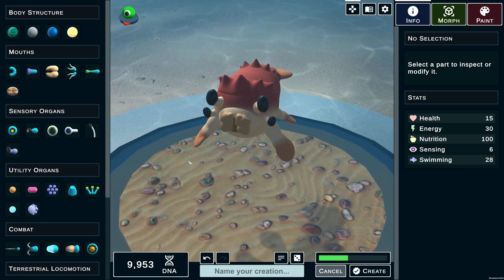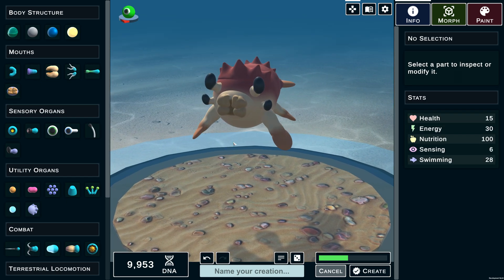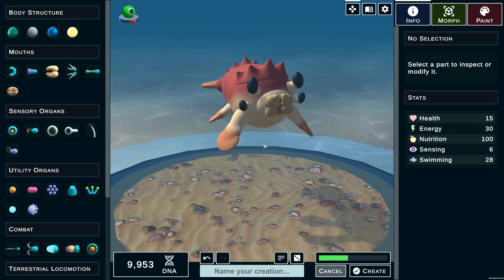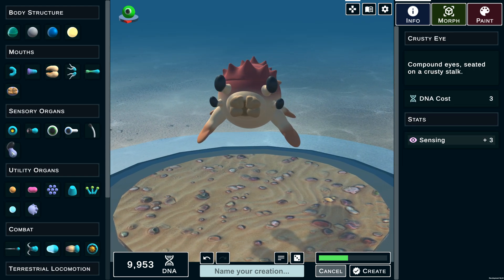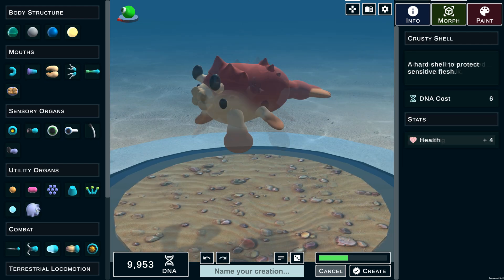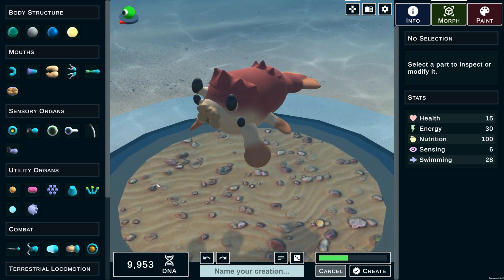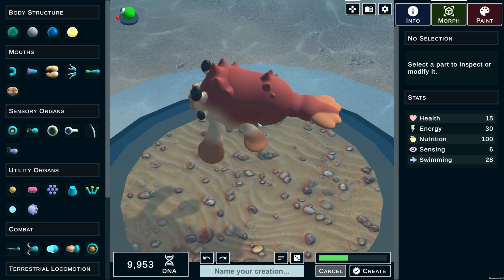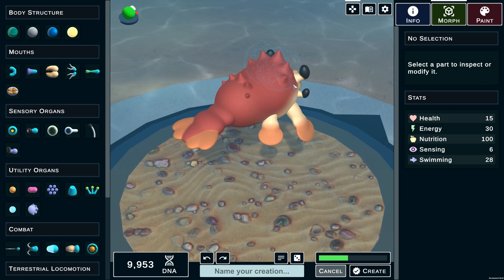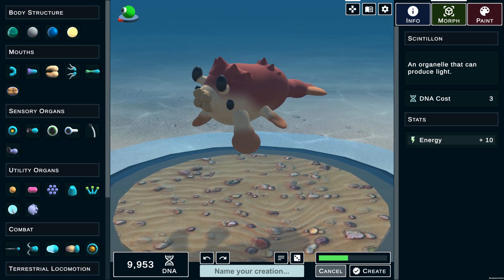In terms of parts, we have the Krusty Jaw — a mouthpiece already visible on the creature. For sensory organs, we have the Krusty Eye, which grants plus three sensing — you can definitely see the naming pattern here. Up next in Utility Organs is the Krusty Shell, a hard shell to protect sensitive flesh that gives the creature additional health points. You can see a really cool example embedded into the back of this creature — one as a powerful cresting and two more as a detail piece.